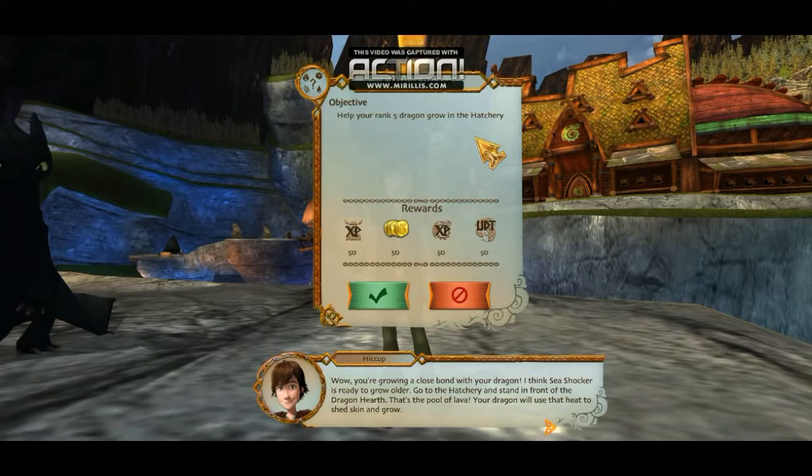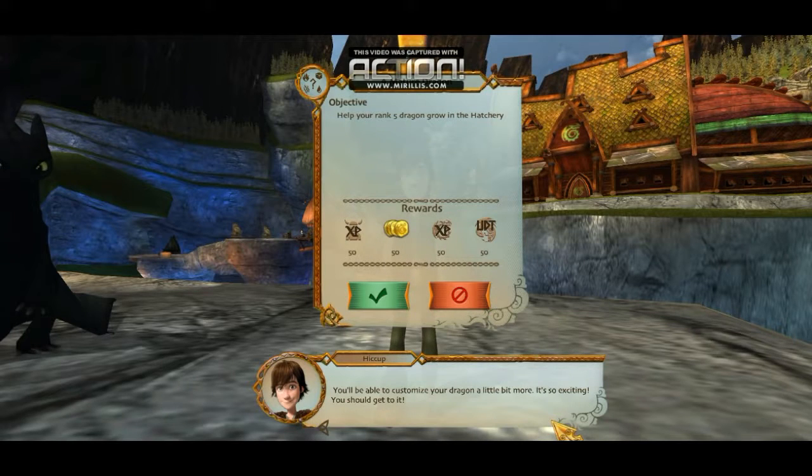Wow, you're growing a close bond with your dragon. I think Sea Shocker is ready to grow older. Go to the hatchery and stand in front of the dragon hearth — it's the pool of lava. Your dragon will use that heat to shed skin and grow. You will be able to customize your dragon a little bit more. You should get to it. Help your rank 5 dragon grow in the hatchery. Accept.